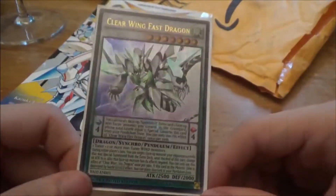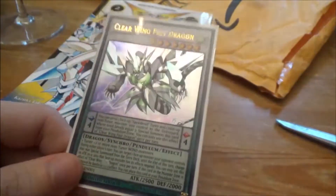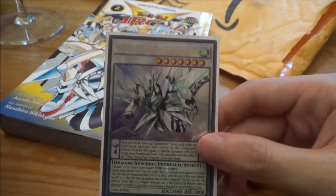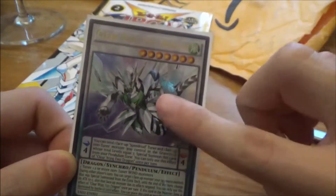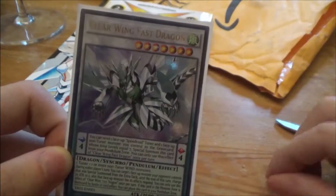You guys are probably thinking Crystal Wing is the best card for the Wind Witch engine and there's no reason not to play it. I'm not saying don't play it, but after testing with this card on YGO Pro, I think Clear Wing Fast Dragon works really well with Wind Witches. The only Extra Deck monsters I go into with the Wind Witch Invoked deck are Crystal Wing Synchro Dragon or Clear Wing Fast Dragon, and you really want to put your resources into getting either an Invoked monster or Crystal Wing into the Extra Deck zone.